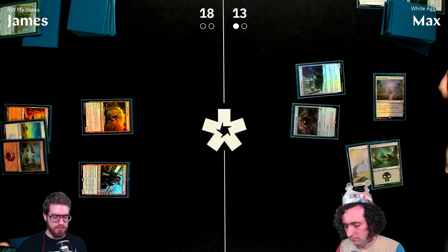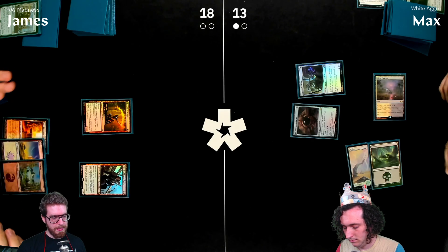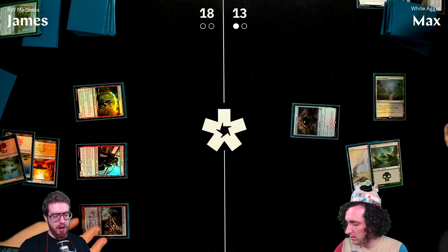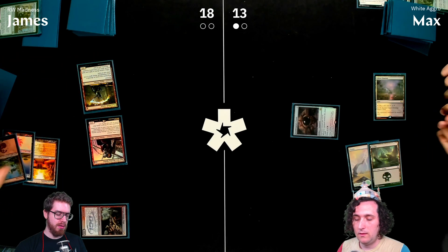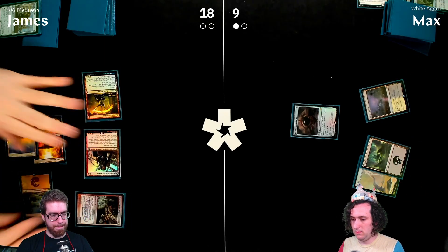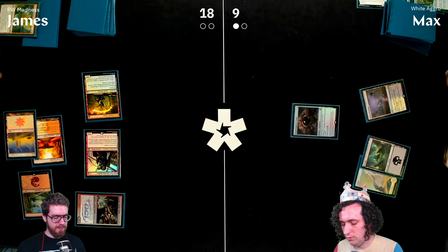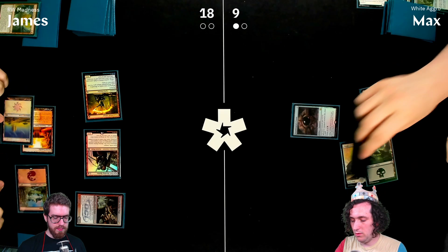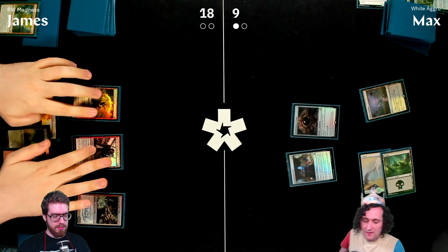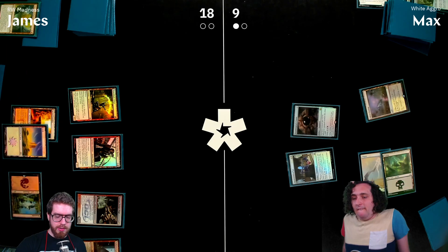James plays Throne of Eldraine and takes one. Max plays Hot Shot Mechanic; James kills it, makes a Ragavan token, and attacks for four.